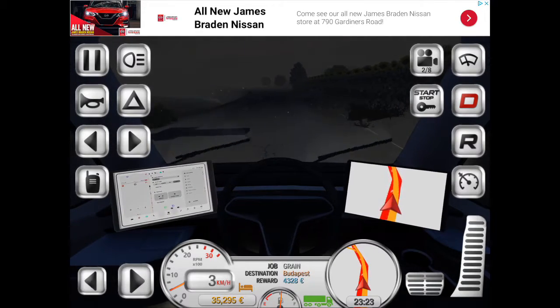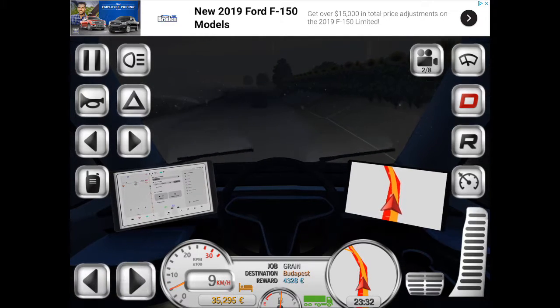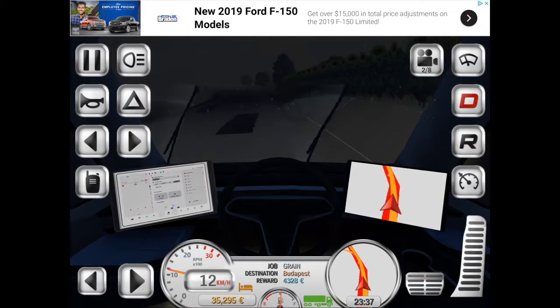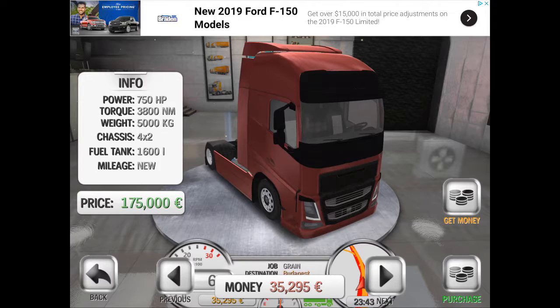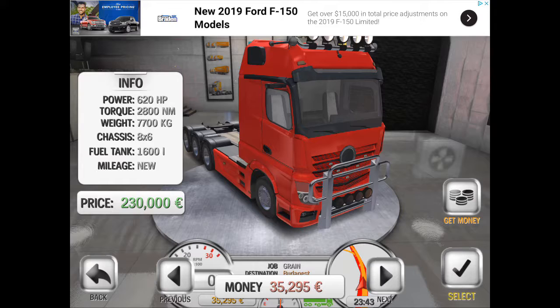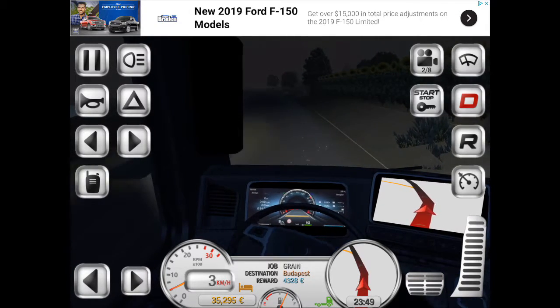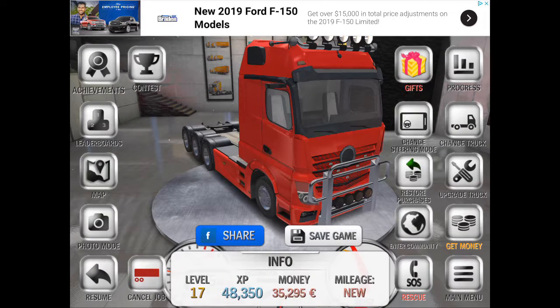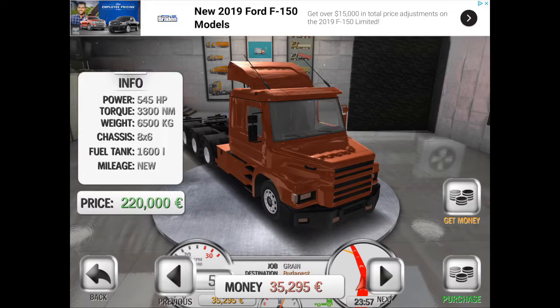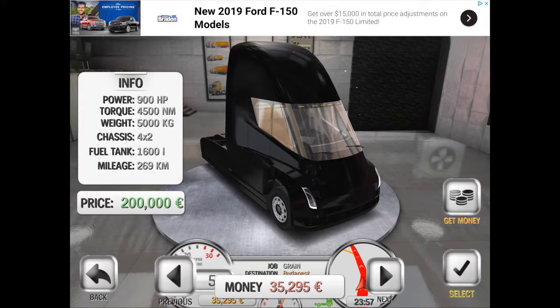The steering wheel does not turn, so if you're driving in interior view that could be a concern. Compared to other trucks — like this red Mercedes — the steering wheel turns normally, which is a good thing. But for some reason on the Tesla it doesn't work. If the creator of this game sees this, can you please fix this? Anyway, leave a like and subscribe for more upcoming content. This is CG Production signing off.